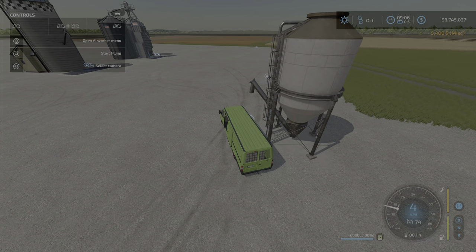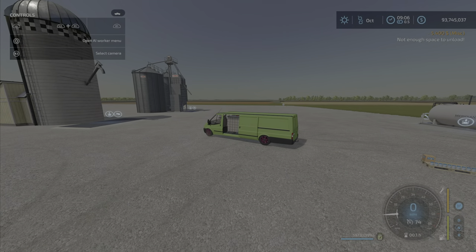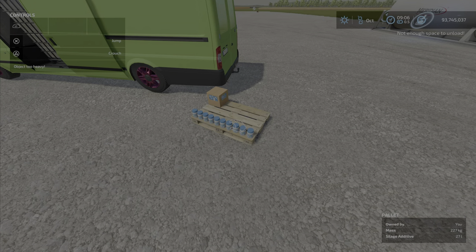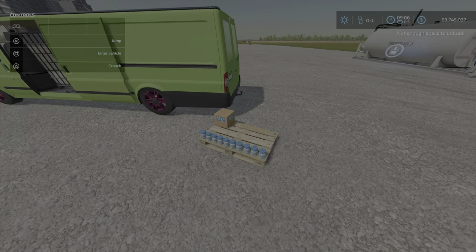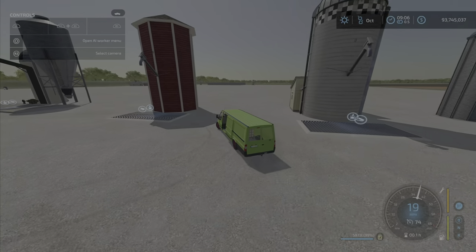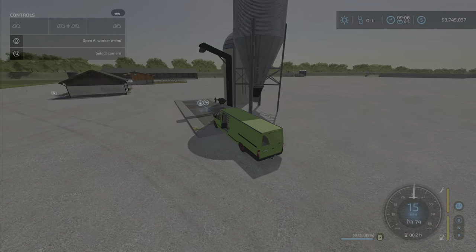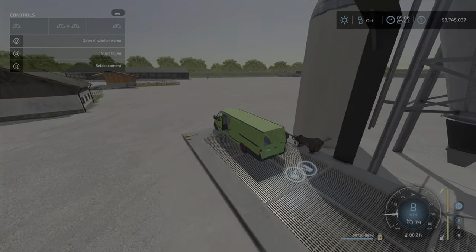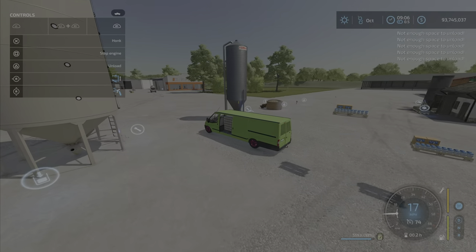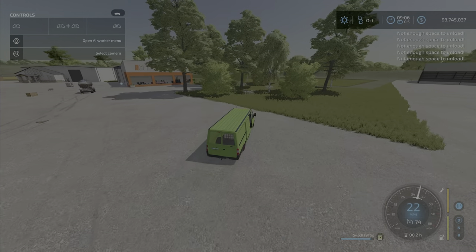Yes, you can fill from a silo — silage additive, liquid herbicide, liquid fertilizer, herbicide. That's cool. It'll unload as a base game standard, but it's only 27 liters. That will put out a lot of pallets. We can't unload that one there, so let's set that aside for now.